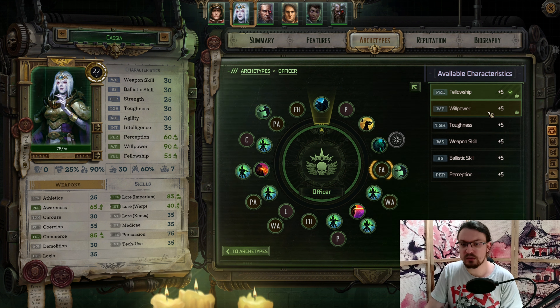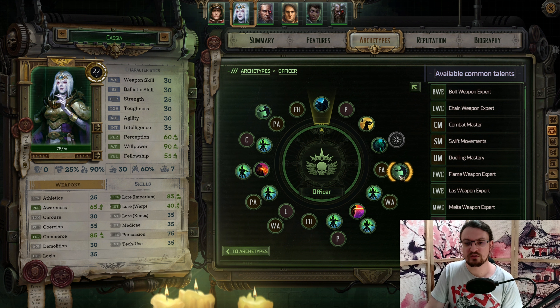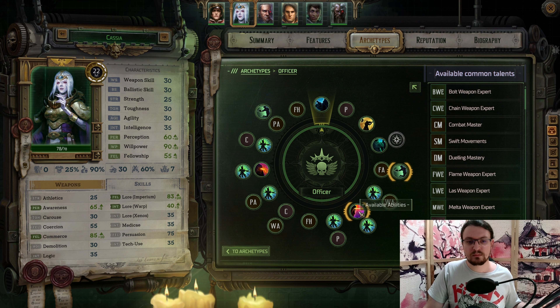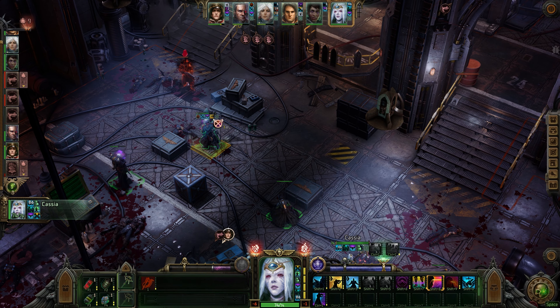I highly recommend going with Willpower, but Cassia starts with Fellowship — not that bad. Then we pick up the first ability, which is going to be a strict Navigator diet. Ebb and Flow is the first one: every even turn we get an additional action point and every odd turn we get 20 Perception. An incredibly strong buff, especially early. Next, we use Stable Roots — so when the Navigator uses a Navigator ability, the Veil degradation reduces by one. Because we're spamming Navigator abilities with Cassia, we can use our Psych abilities without much thought because we always repair the Veil. Then we pick up Willpower and the strongest damaging ability throughout the whole early and mid game, which is called Held in My Gaze.